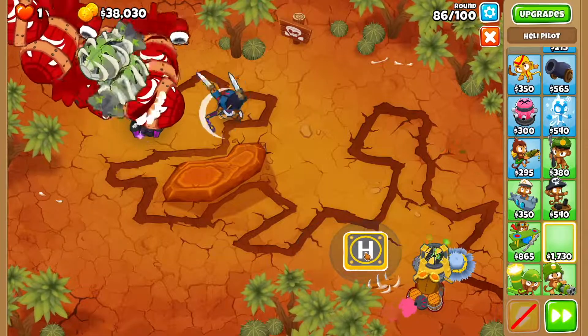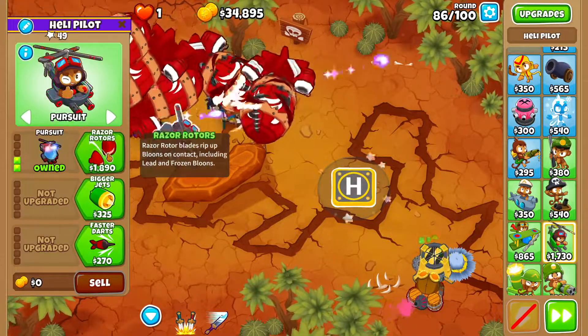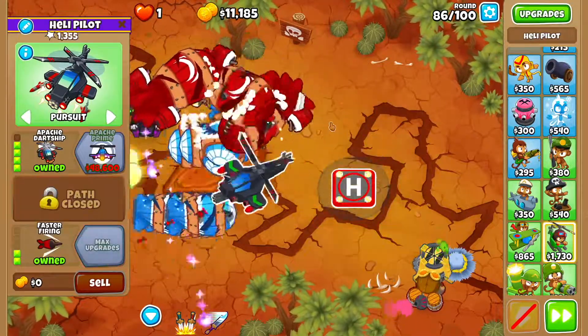Then you want to get yourself a Heli Pilot — you can place the Heli Pilot wherever you want. We're going to go Quad Darts, Pursuit, Razor Rotors, Apache Dart Ship, and then Faster Darts and Faster Firing.